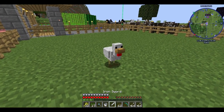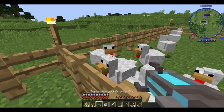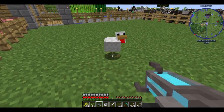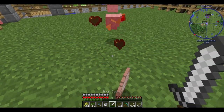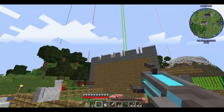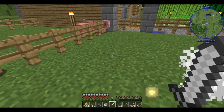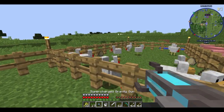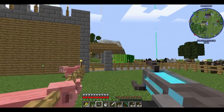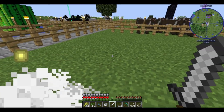The one thing that makes this a necessity is the fact that now swords do a sweeping motion when they strike rather than a direct punt. Since I don't want to damage all of the newly born baby chicks, I have to kill the chicken while it's separated.